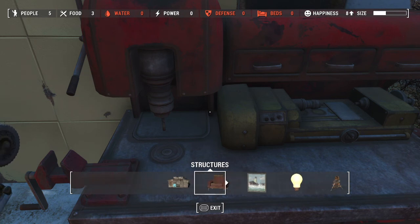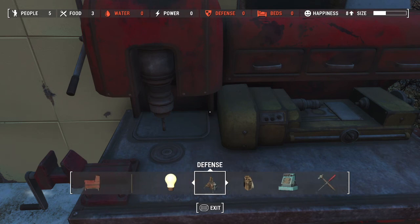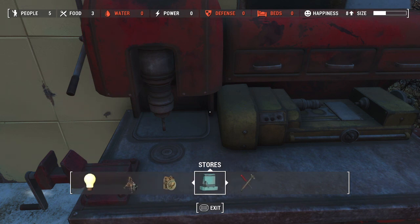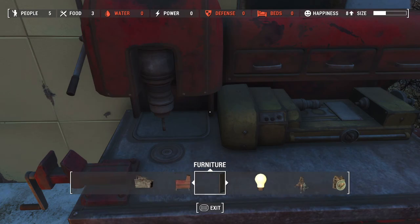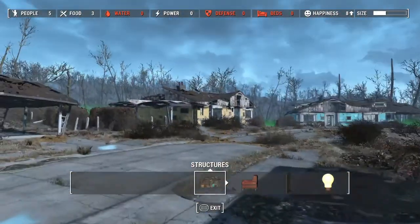So briefly, you've got structures, furniture, decorations, power, defense, resources, stores, and crafting. Stores and crafting don't unlock until you get six Charisma and unlock some of your Local Leader perks. The rest of this stuff you can build right away.